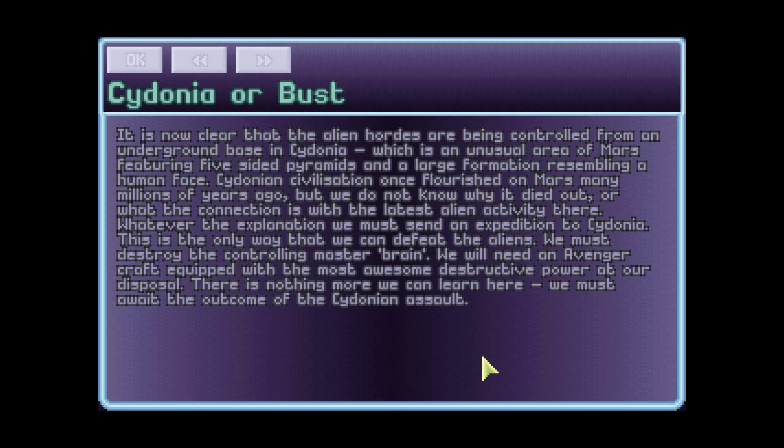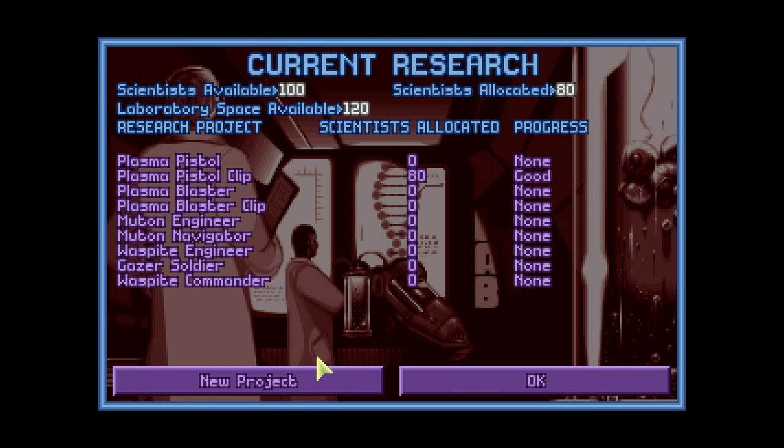Cydonia or Bust: It is now clear that the alien hordes are being controlled from an underground base in Cydonia, which is an unusual area of Mars featuring five-sided pyramids and a large formation resembling a human face. Cydonian civilization once flourished on Mars many millions of years ago but we do not know why it died out or what the connection is with the latest alien activity. We must send an expedition to Cydonia - this is the only way to defeat the aliens. We must destroy the controlling master brain using an Avenger craft equipped with the most awesome destructive power at our disposal.